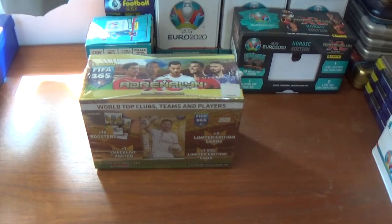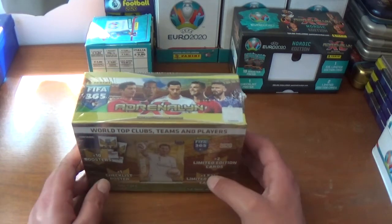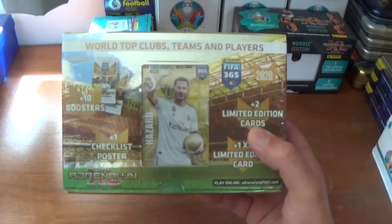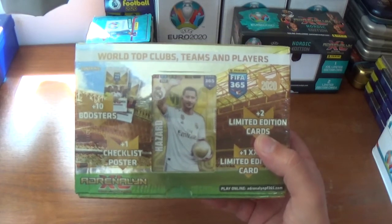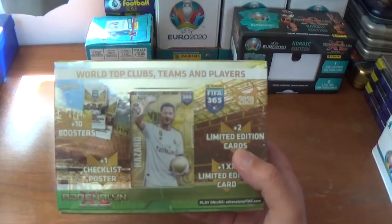Hello everybody, welcome to All Things Football and welcome to today's video, which is an opening and review of a gift box for the Panini FIFA 365 Adrenalyn XL 2020 trading card collection. This is the collection with the world's top clubs, teams and players as you see there.